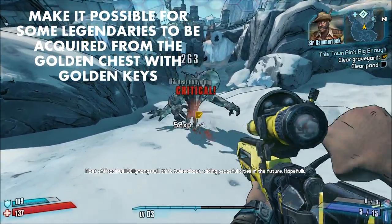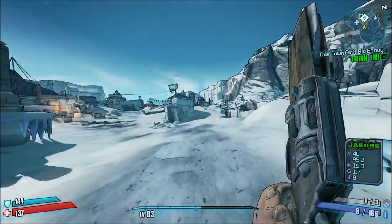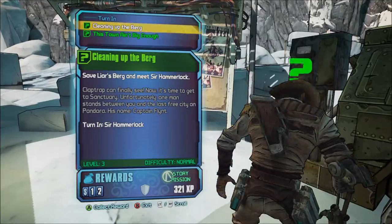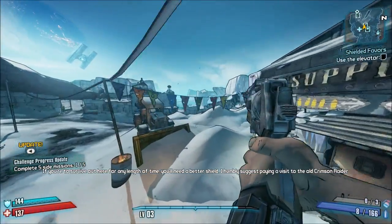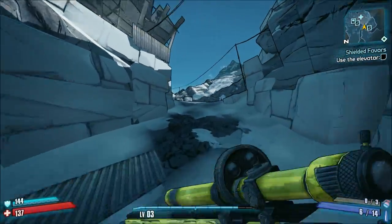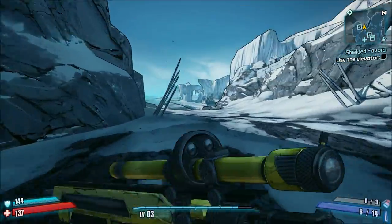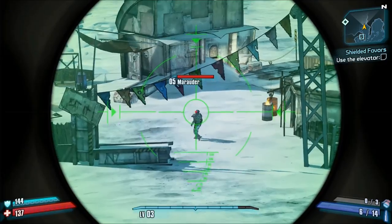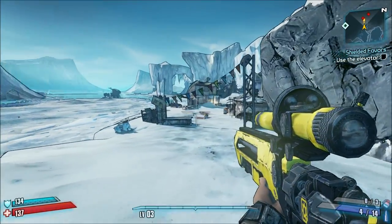Shift codes and golden keys are, honestly, pretty useless — especially with the current state of most e-tech weapons. You can get some good purple-rated weapons from the golden chest, but why deal with the hassle of entering a code for something you can get to drop fairly regularly just by playing on higher difficulties? Allowing certain legendaries — like the Shredifier or other weapons without a designated drop — to be acquired from golden chests would actually get me excited for when golden keys are available.